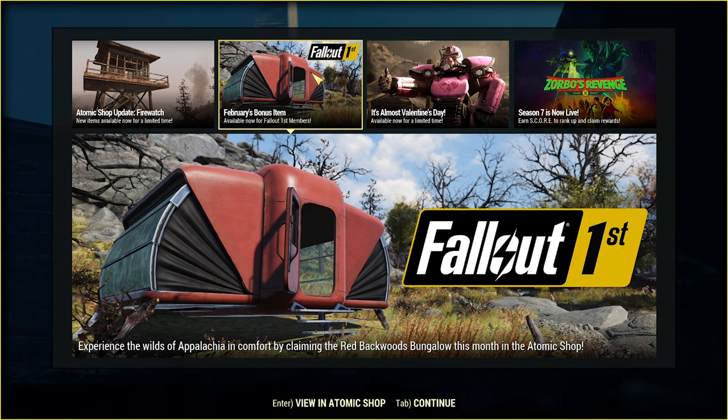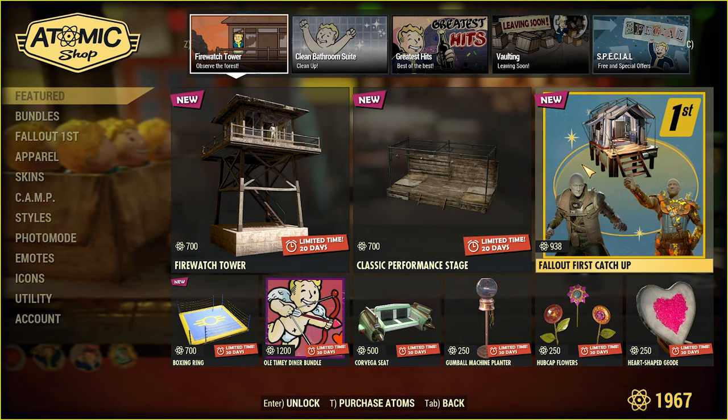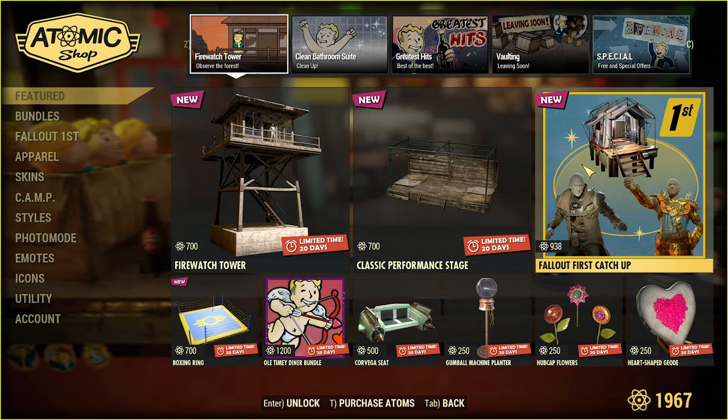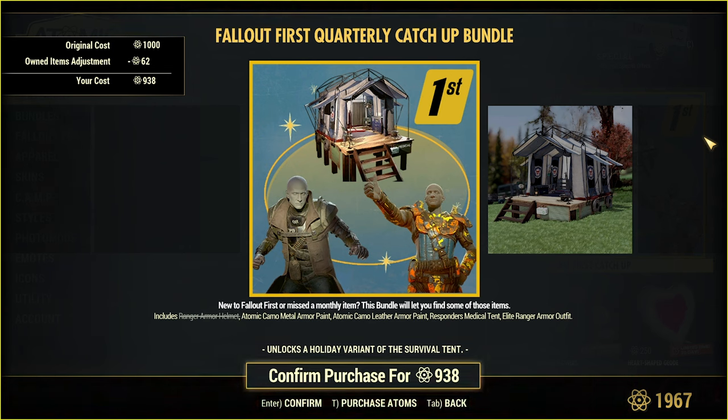Of course, you claim your Fallout First monthly bonus, but there is a special bundle just for you, my first friend. It includes Ranger Armor Helmet, which you probably have already, Atomic Camel Metal or Leather Armor Paint for woodworks as well, just in case. Responder's Medical Tent — interesting — and Elite Ranger Armor Outfit.